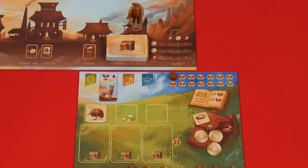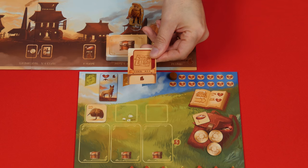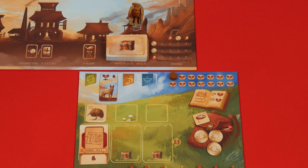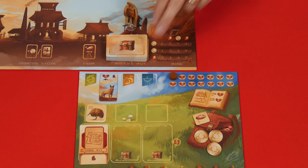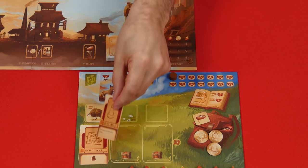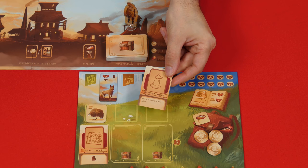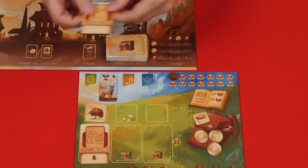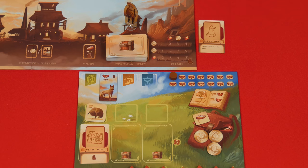If you go to the mystic's hut and have at least one pack bird, draw a single treasure card and add it to any empty treasure space under one of your pack bird tokens. You cannot have more treasures than pack birds you've purchased. If you don't have an empty space under a pack bird, after examining the new card you can choose to either replace the card there by sending it to a discard pile, or discard the new one if you prefer to keep the older one. If an effect would let you gain a treasure but you have no pack birds at all, ignore that benefit and draw nothing.